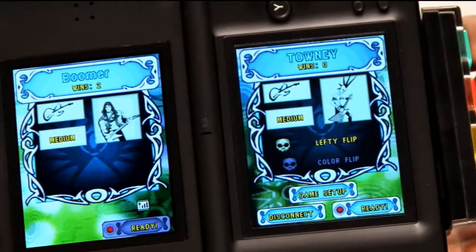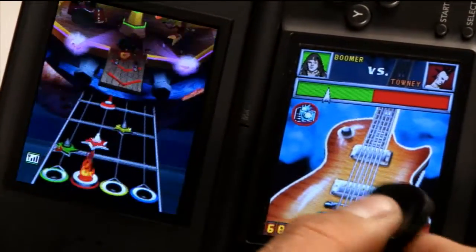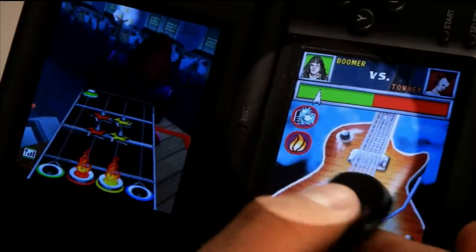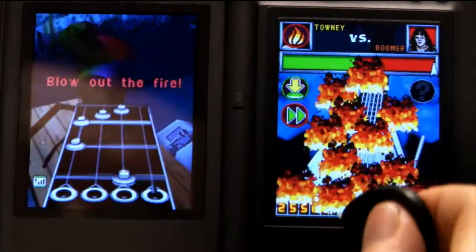Now that you've mastered single player mode, it's time to demolish your friends in a guitar duel. Bring it on! If you hit all of the battle gems in a sequence, you earn attacks that show up as icons on your touch screen. To launch these attacks on your opponent, you simply tap them.